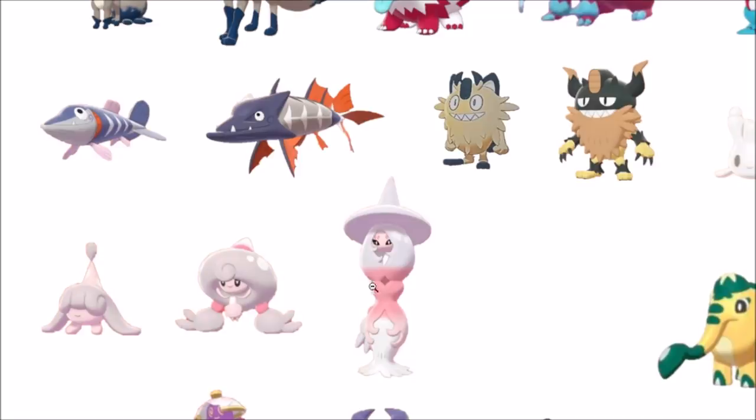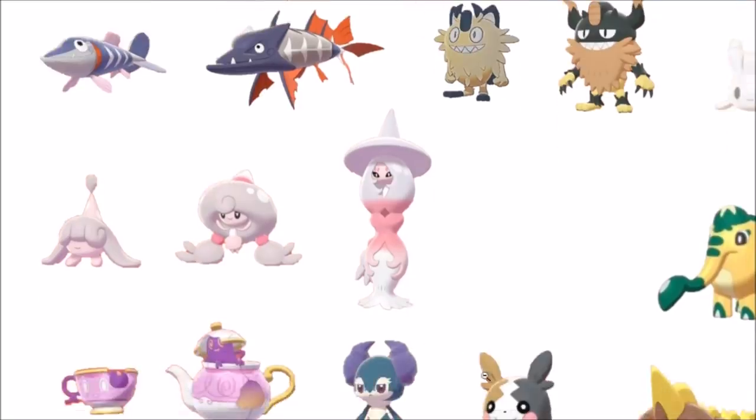The Hattrem evolutionary line — I think it's just kind of about what's closer to your favorite color. There's nothing wrong with the base forms' colors. This doesn't really change it too much where it's like, whoa shiny, but it's still a really pleasing tone. It could have just been the normal and the other one could've been shiny — it wouldn't make any difference.